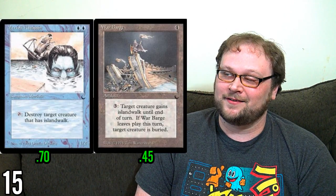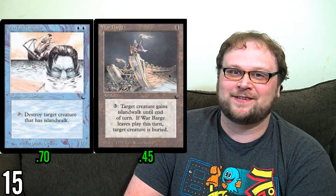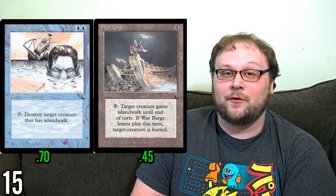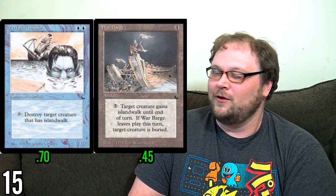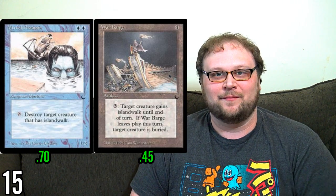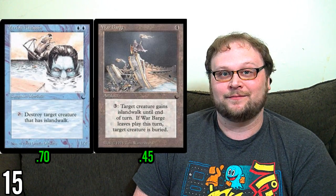Number 15 — I'm cheating a little bit here — is a combo: Merfolk Assassin and War Barge. This combo strikes fear in the hearts of old school players to this day. Have your Merfolk ride the barge in, give some other creature islandwalk, and suddenly Merfolk Assassin just taps to kill anything — that's nuts. It was crazy in 1994. If you have a play group that plays at a sufficient speed to get this combo to work, it is still a dangerous combo.